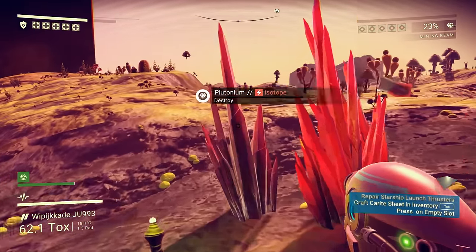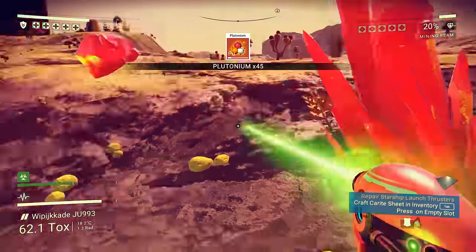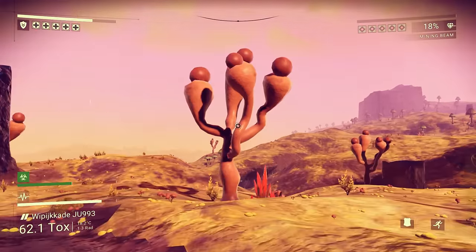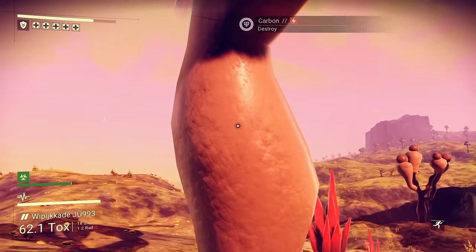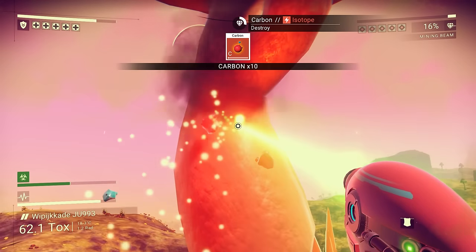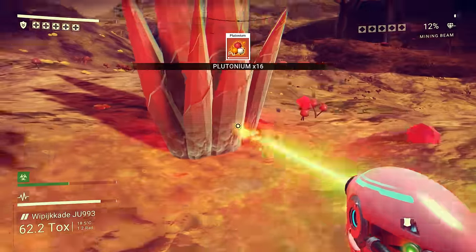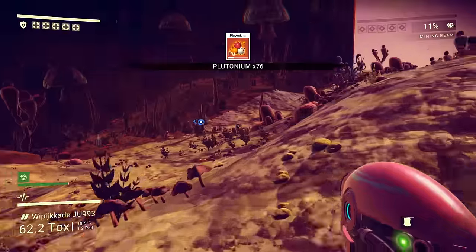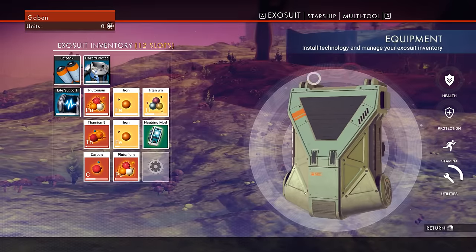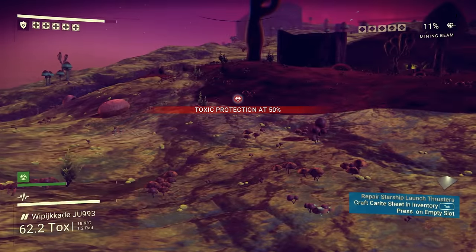We gotta find some carbon though. That's actually pretty useful, so we'll grab that plutonium because I haven't seen much of it around. Carbon is like natural, so maybe these plant things will give us carbon. Yes, it will, but it'll take a little bit. I'm gonna wait for the gun not to overheat. I noticed you get a little bit as you're evaporating something, but when it blows up that's when you get the majority of the resource. So it's not worth just tapping on it - you gotta blow it up before you continue along. I think now I have enough carbon to repair the scanner.